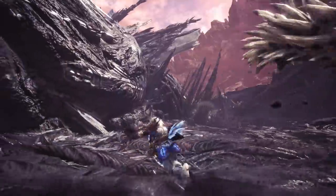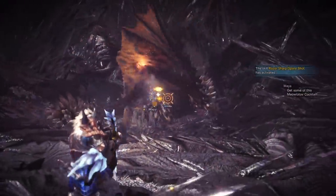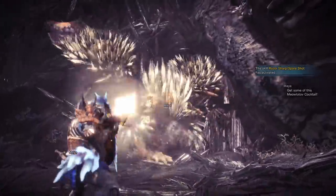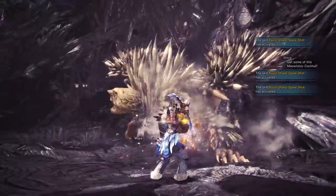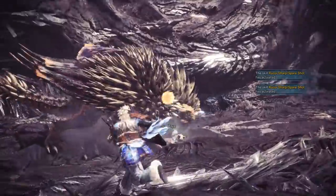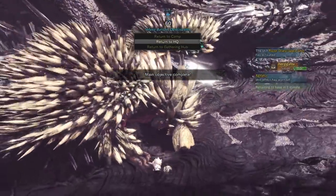You can build something similar, although you may need to swap out the Azure Starlord Crown — it can be replaced with the Rath Soul Helm Beta. You can also replace the Empress Coil Gamma just so long as you replace it with something that has a similar amount of gem slots. The weapon would be the hardest thing to replace, but this build can work with any weapon that has rapid fire water or thunder ammunition types.